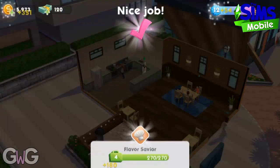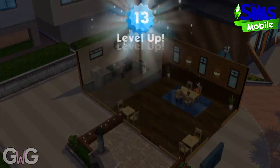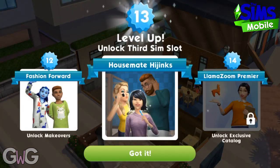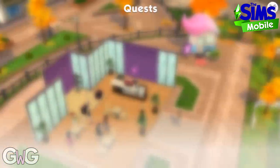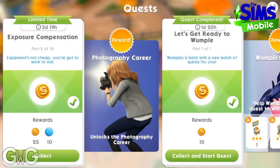We've levelled up to level 13, which means we've unlocked the roommate race quest — this allows you to add a third Sim for free without spending Sim cash on the slot.